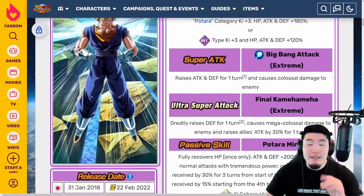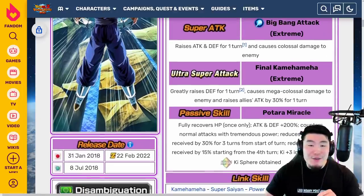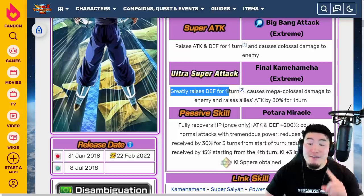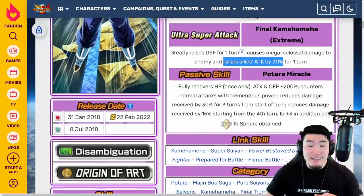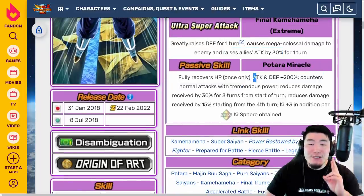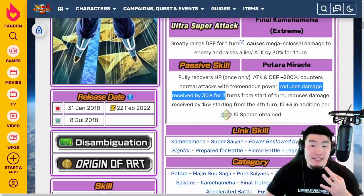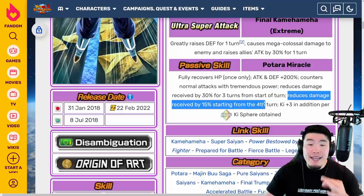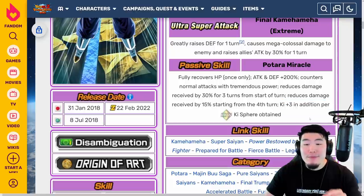With the EZA, the 12k super raises attack and defense for one turn and causes colossal damage. The 18k super greatly raises defense for one turn, causes mega colossal damage, and raises allies' attack by 30% for one turn. Passive fully recovers HP once only, attack and defense plus 200%, counters normal attacks with tremendous power, reduces damage received by 30% for three turns from start of turn, and reduces damage received by 15% starting from the fourth turn. Key plus 3 in addition per Rainbow Key Sphere obtained.